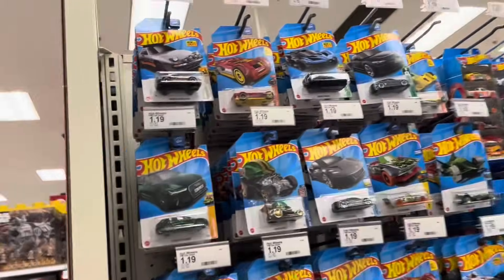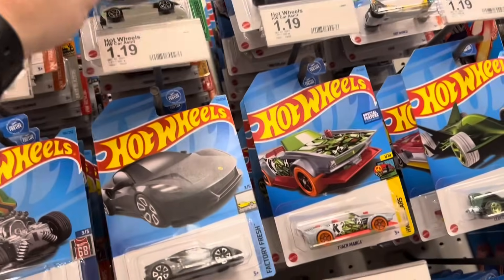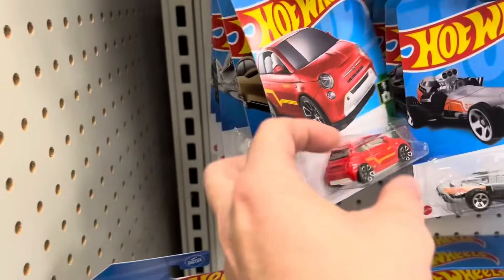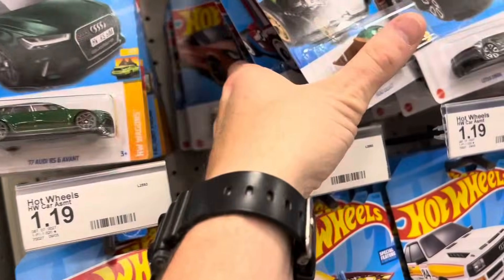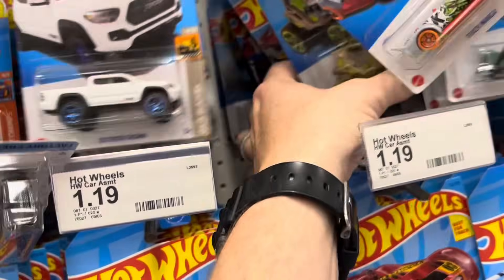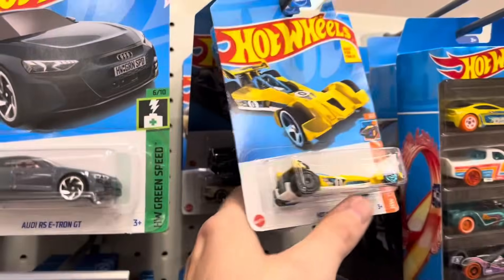Over here at the Target in Salina, checking the pegs. The pegs have N case and P case - some of these don't look like N case cars. I can tell right away which case they're from. We got N and P so that's good. There's a Bugatti sitting right there front and center, so it's definitely worth looking. I did see something over in the two-packs as well.